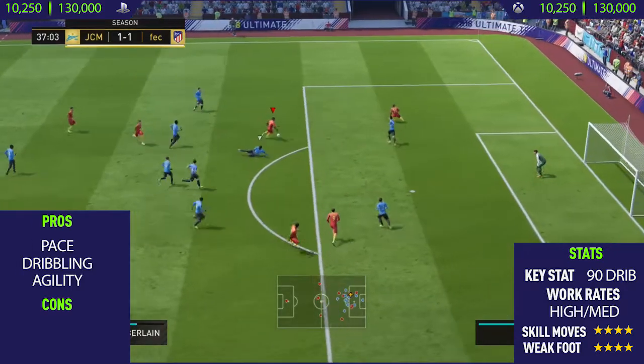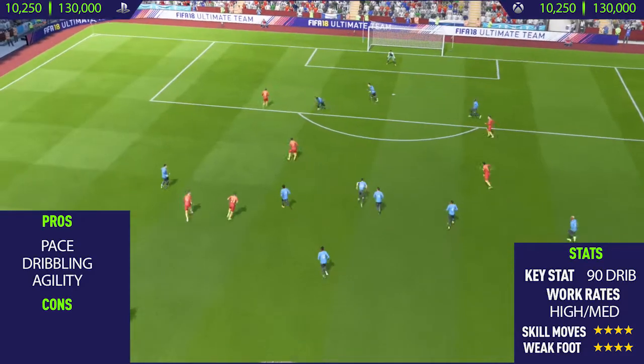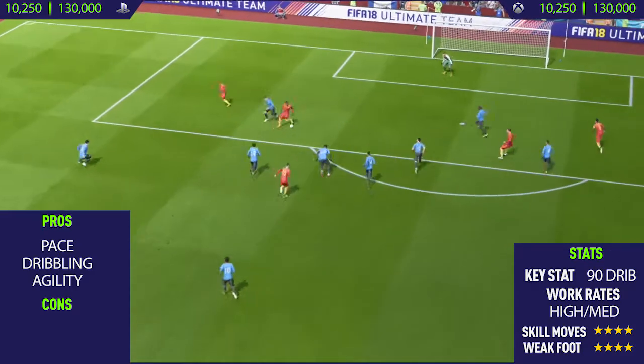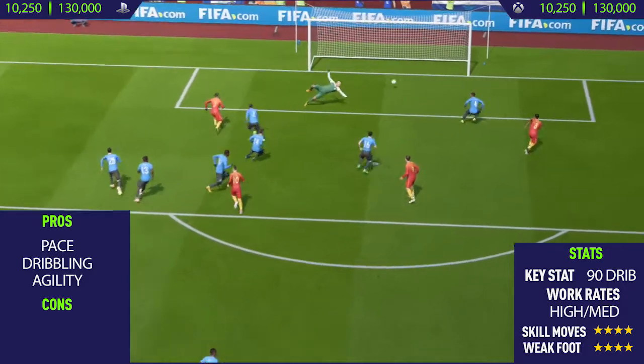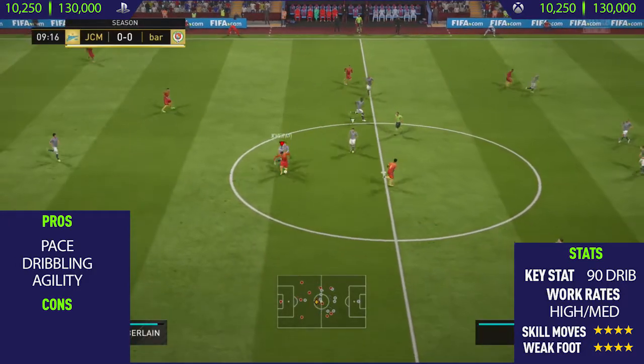The final pro I could find with this card was his agility. I think he has around 89 agility, which is really, really good. As you can see the way he performs skill moves is so nice. Oxlade-Chamberlain is one of those players you just don't really see much in FIFA these days, but it's actually a really good card.